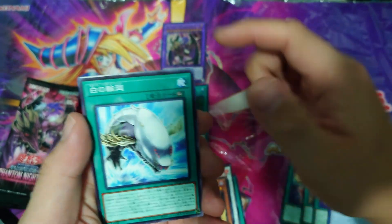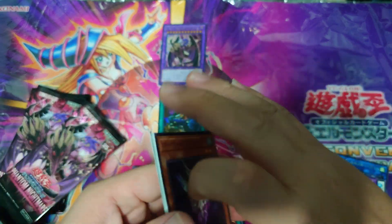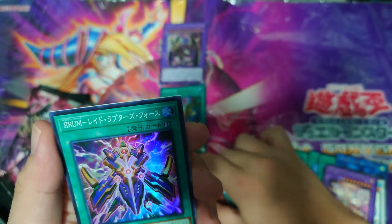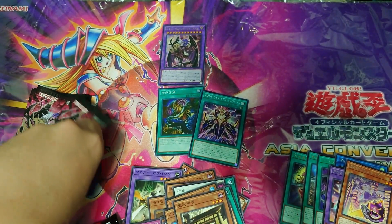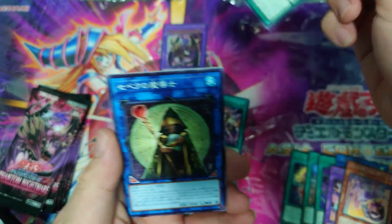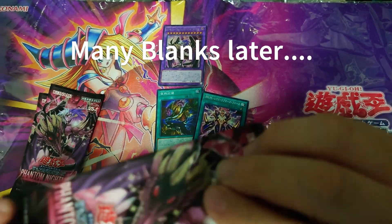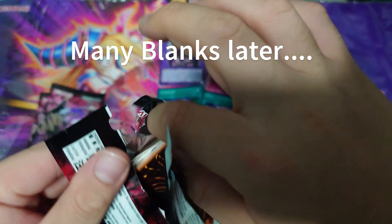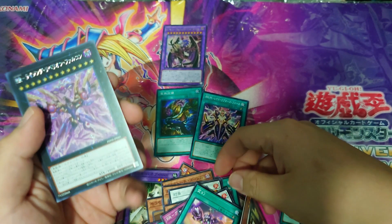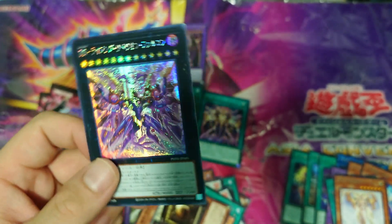Next pack — there's not much foils on the right side here, interesting. Fish, another Red Raptor, quick play, the Rank-Up Magic — that's pretty cool. New Yu-Bell card, another rare — no foils but we've got like three packs from the right side. Red Raptors, fish — okay, never mind.